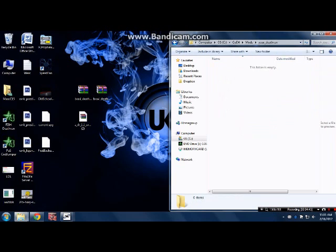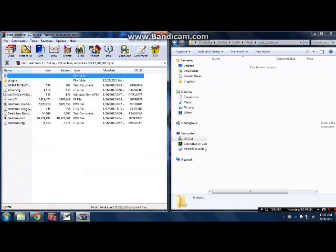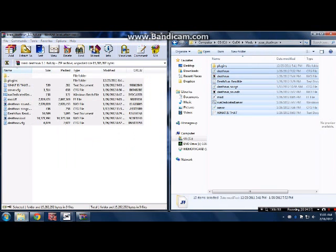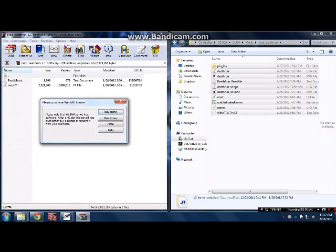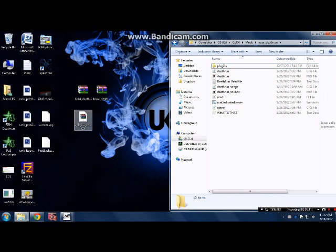Open up your deathrun folder, then open the Braxy Deathrun 1.1 full zip. You're going to want to copy the whole thing into your mods folder. And then the hotfix — you need the hotfix. Just copy and drag the mod.ff file and replace it. That's basically all it is, and you have the hotfix applied.